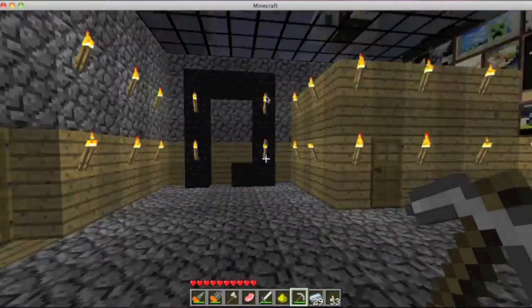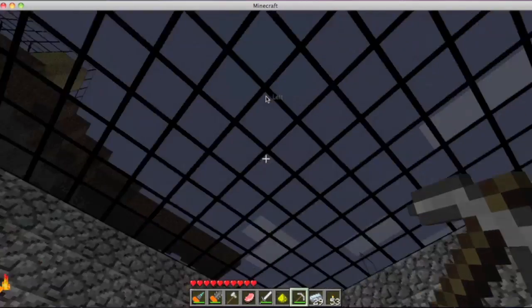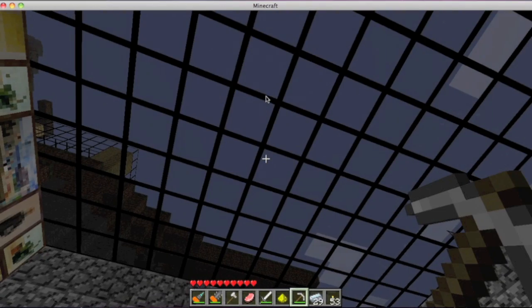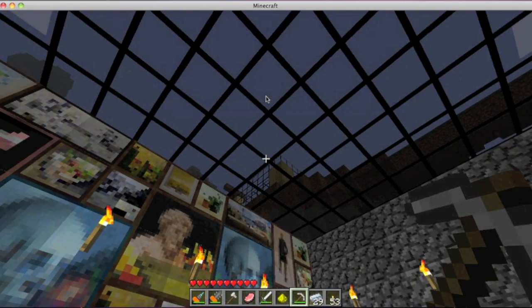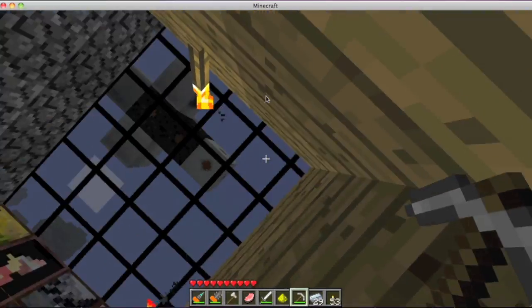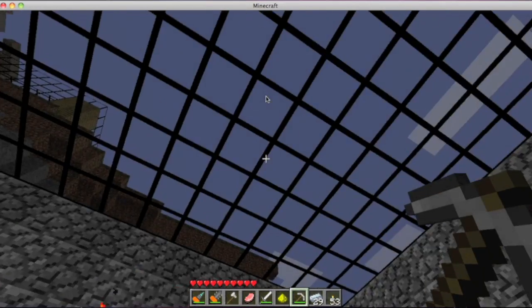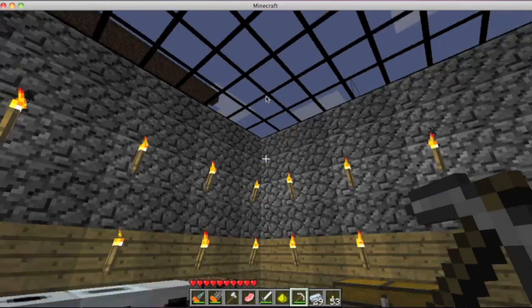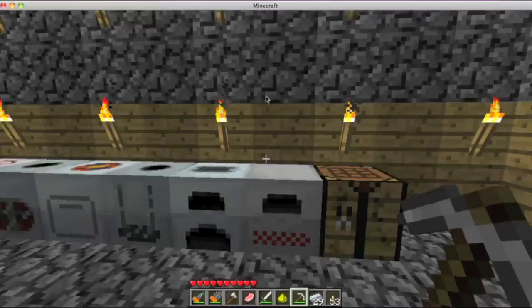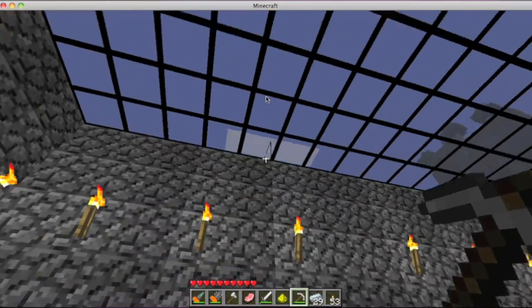Hello and welcome to Minecraft ModCraft IndustrialCraft series. As you can see, I edited my glass in my texture pack — I changed the house over there to more glass. So today I have a couple machines I want to show you, a couple generators like the water generator and the windmill, and I'll top it all off with the nuclear reactor.